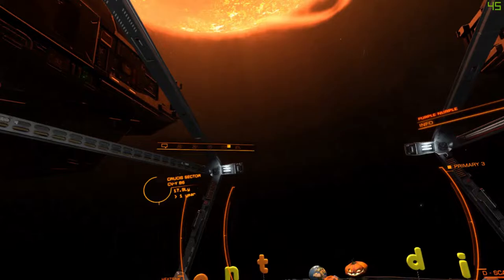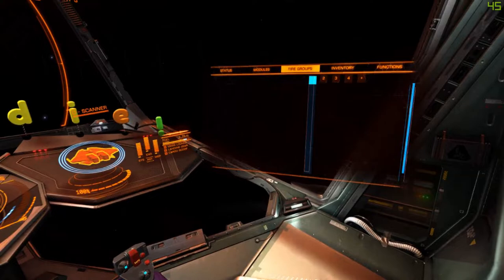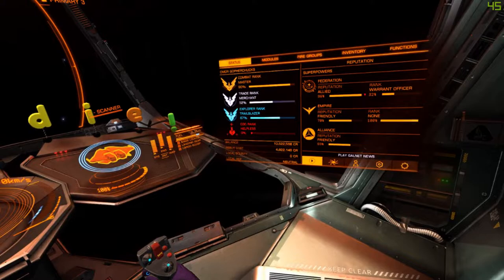This is the helm. Helm will let you do things like launch your fighter, launch your SRV, give orders, etc. This is basically your interface to do things with your ship — to actually do functions. So this first one is your status, which tells you how much it costs to rebuy your ship and how much money you currently have. As you can see, I'm a blue collar worker — I don't have a lot.